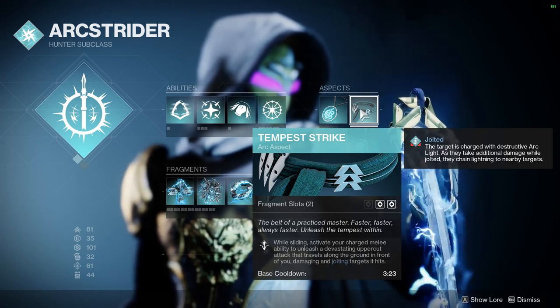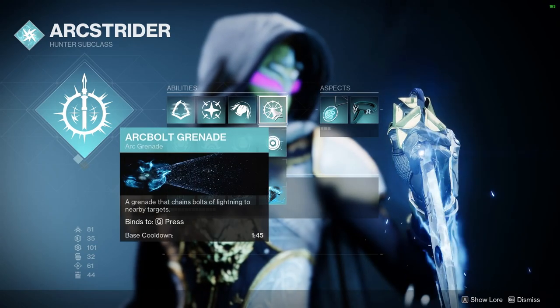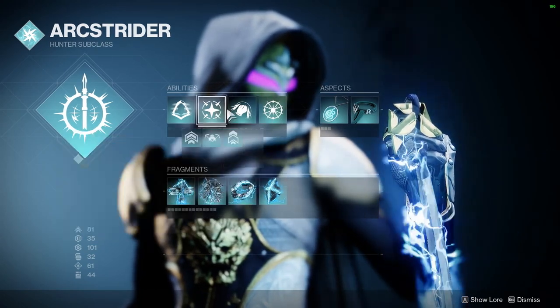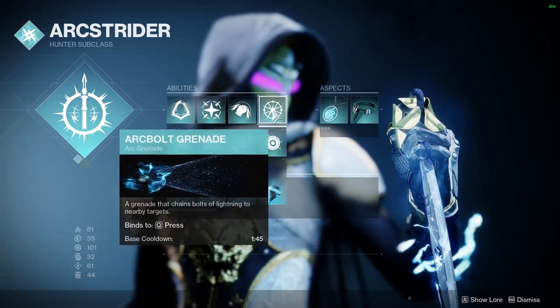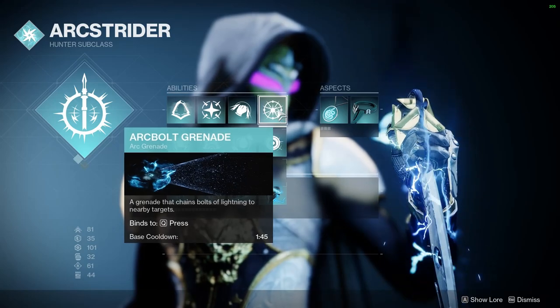I have Flow State, so when we defeat a jolted target we get amplified. I have Arc Bolt Grenades on here, along with Blink and Combination Blow. Arc Bolts I think are perfect for this build and might be my favorite grenades — so we are running those.